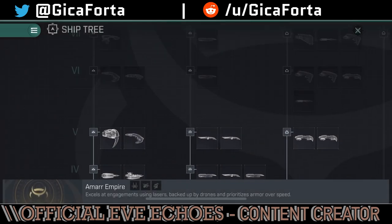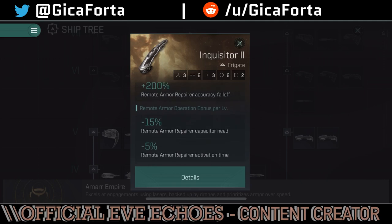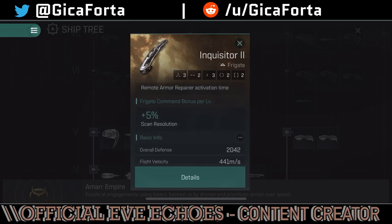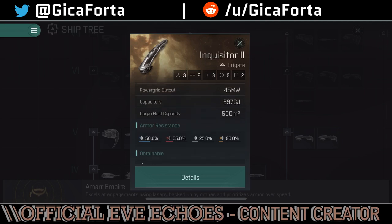Moving on to Tier 6 — we've got the Inquisitor 2, the upgraded version of the logistics frigate. It has 40% armor repair optimal range and accuracy fall-off, 15% armor repair capacitor need reduction, and 5% armor repair activation time — pretty much the same bonuses as the standard Inquisitor. The key improvement is in the capacitor itself, which is larger, meaning it can sustain repairs longer before running out of cap.